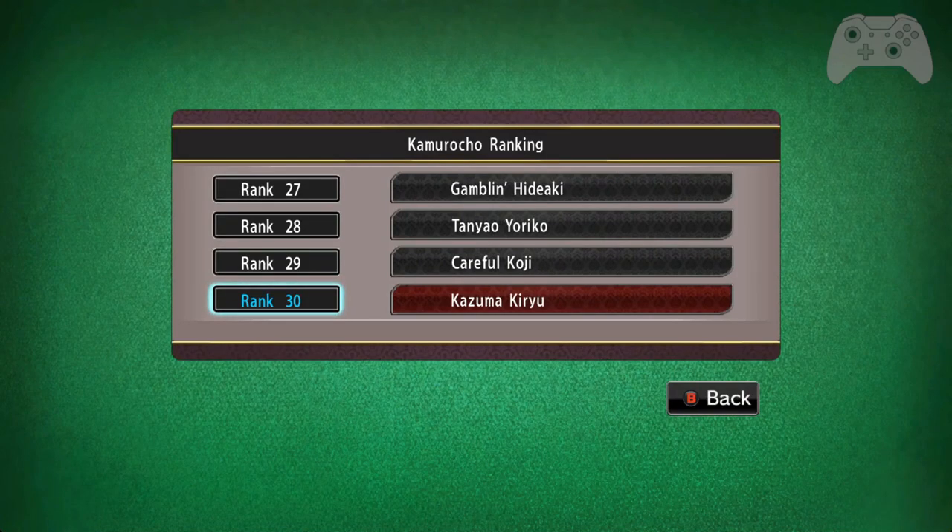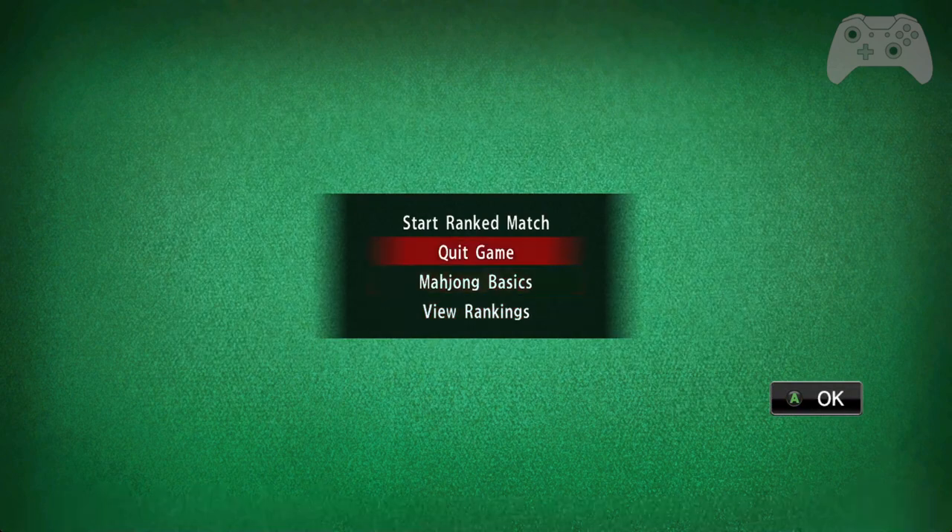We are ranked 30. The goal is to beat Tiledemon at number one. How it works: you gain two places for first place, one place for second place, you stay the same for third, and fourth place loses your rank. So let's get started.